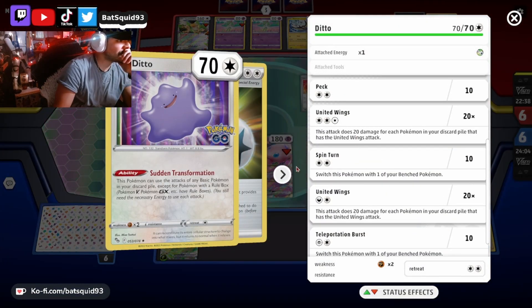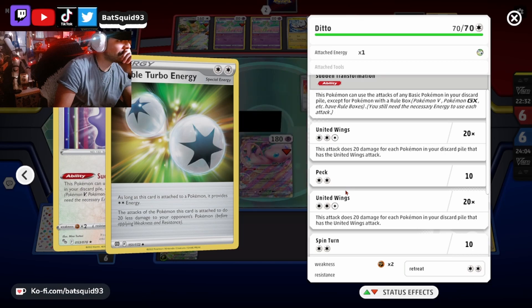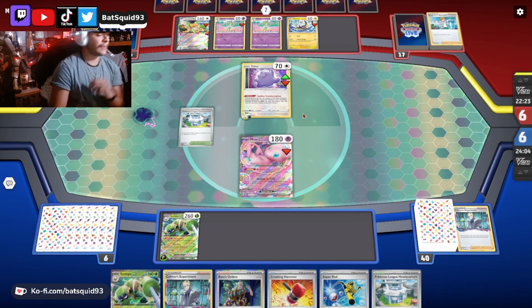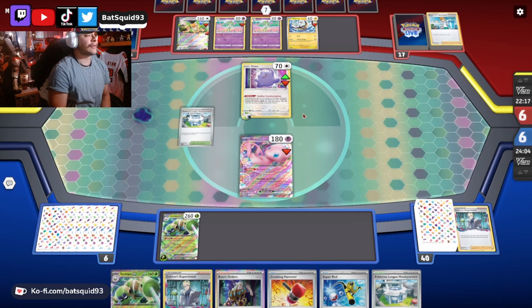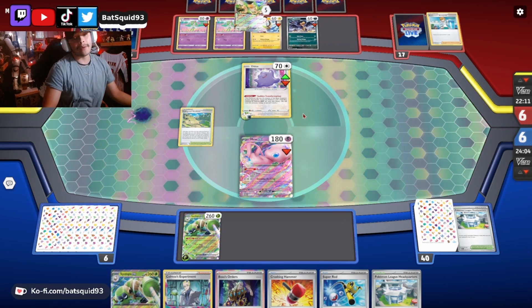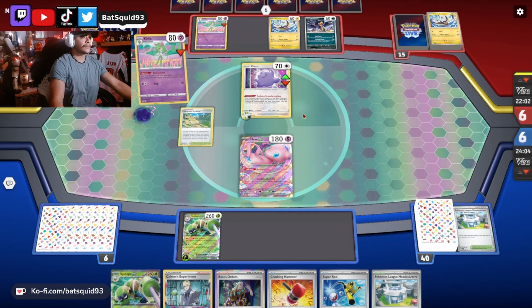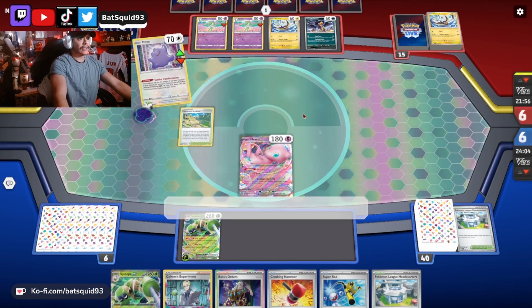He needs another energy to use United Wings right now. At least Pokemon League Headquarters is making that attack cost a little bit more, so he's gonna need at least another turn to set it up. I got a Crushing Hammer here — let's see if I get rid of that energy before he can do it. I was not expecting him to have a stadium in hand ready to go. We're gonna lose our Mew here pretty sure. The way he's going through his deck right now, he's probably gonna deck out if I could get Venomoth out.